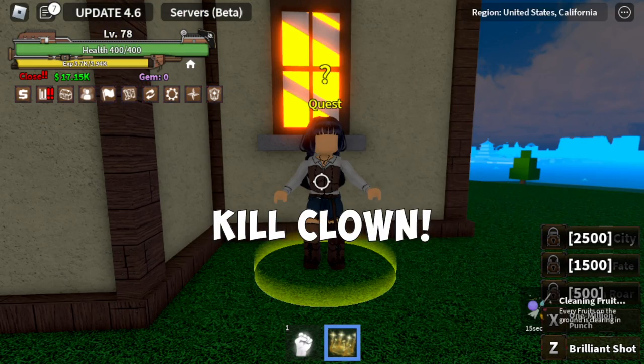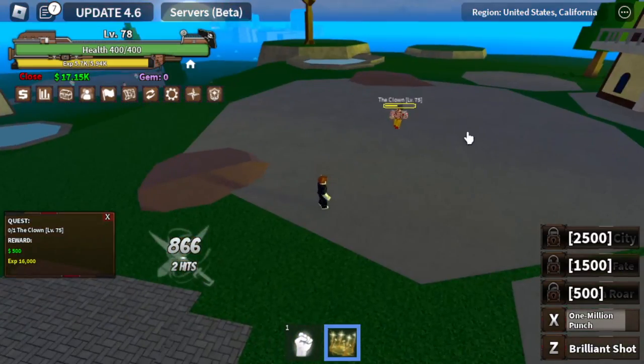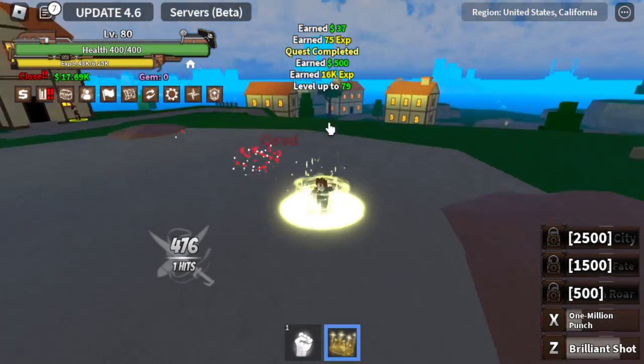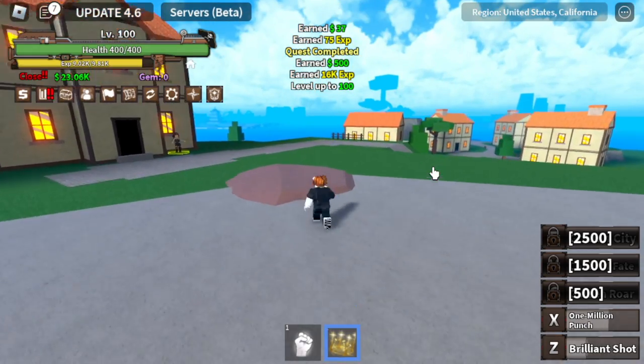Anyways, we're going to start defeating the clown. Let's kill the clown at level 75. At this level, the more we level up the more we can increase our damage. So we're going to keep on defeating this until level 100.